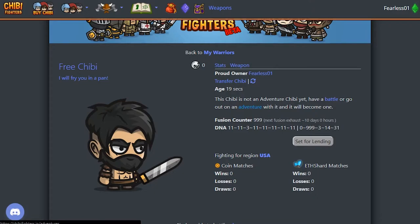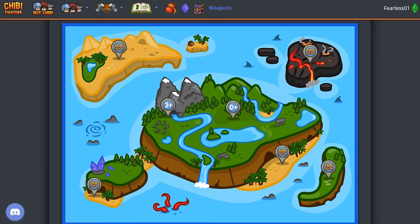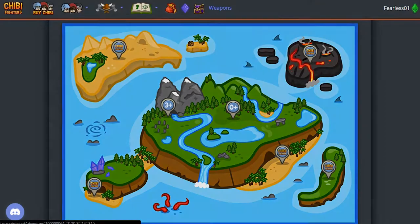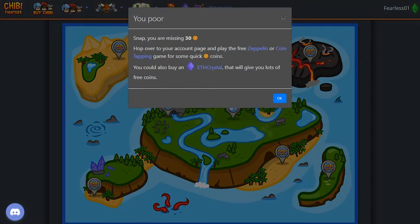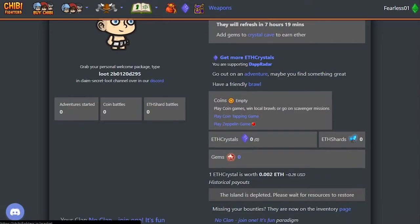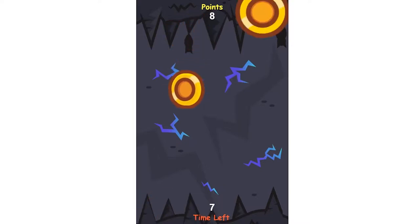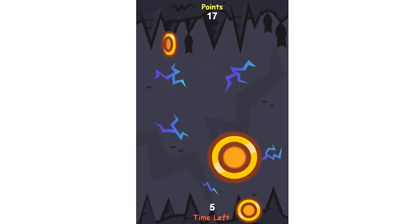Send it out on an adventure, which will bring you to our adventure map. Just select the first level, click on your Chibi and it will complain — we don't have enough money, story of my life. Let's go back to the account page where we will find a couple of mini games. Let's play the coin tapping game or the Zeppelin game. The coin tapping is just a little simple tapper to collect some coins.